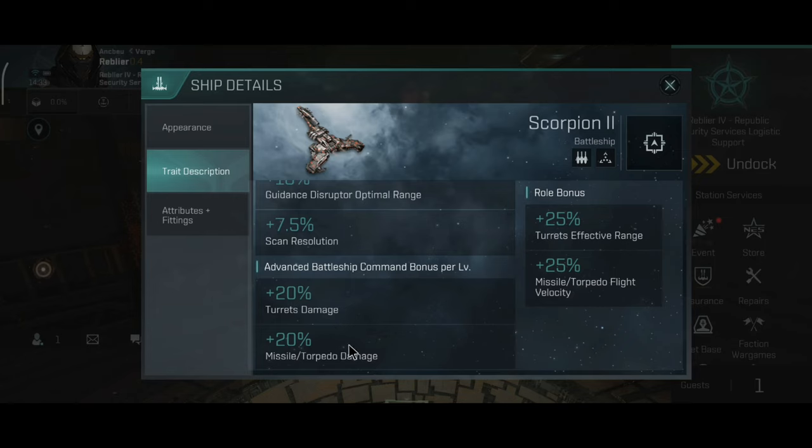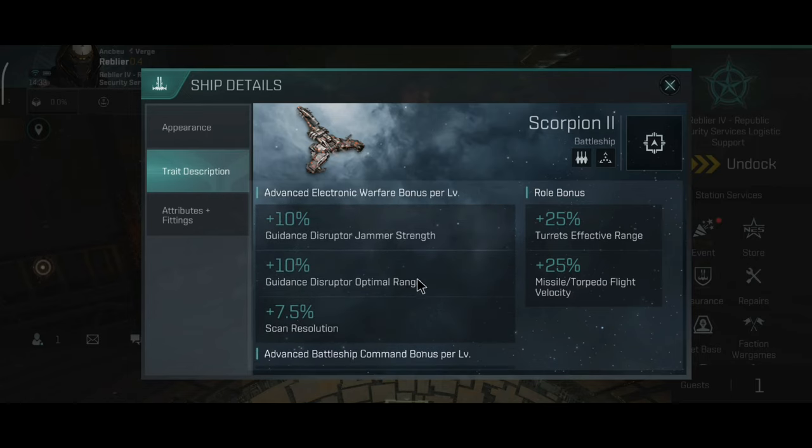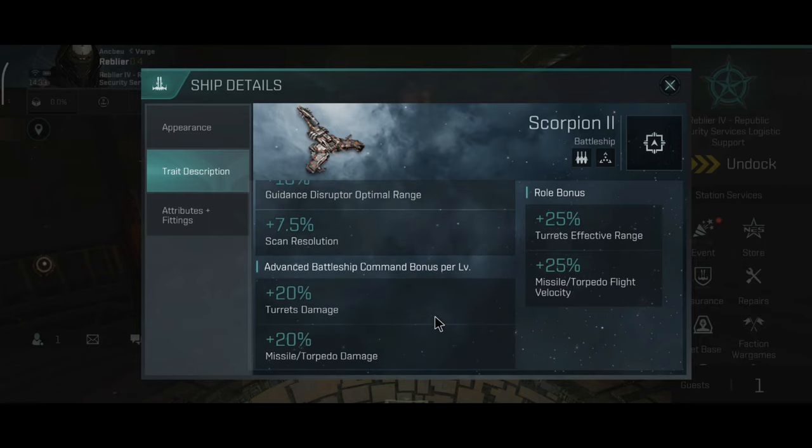You can use both missiles and turrets on the Scorpion, which is really good — no other ship has a bonus like this. It doesn't matter if you have projectile turret skills or missile skills; you can use your favorite or most skilled weapon system on this ship and it will work just fine.